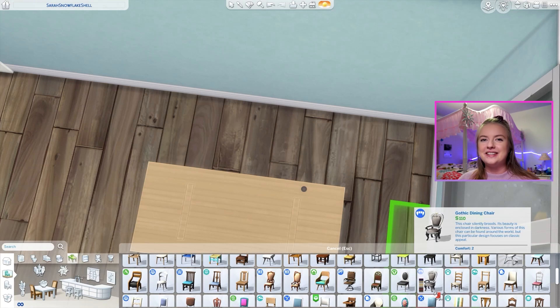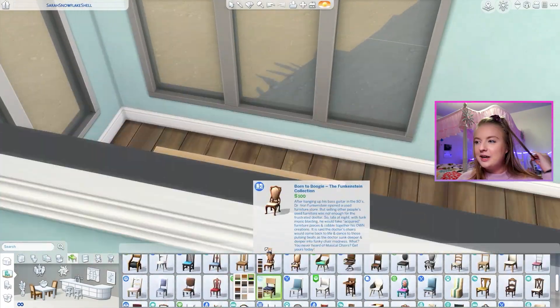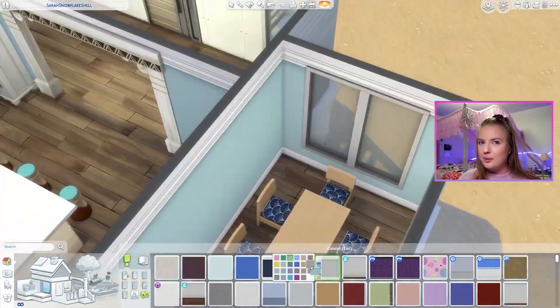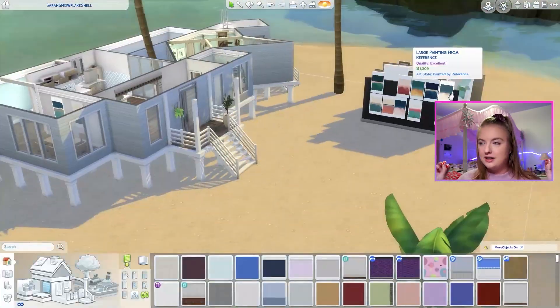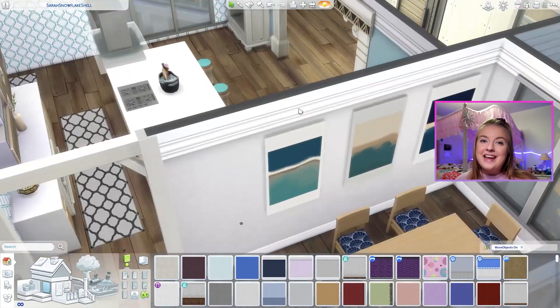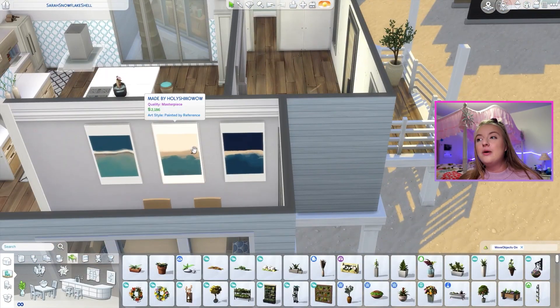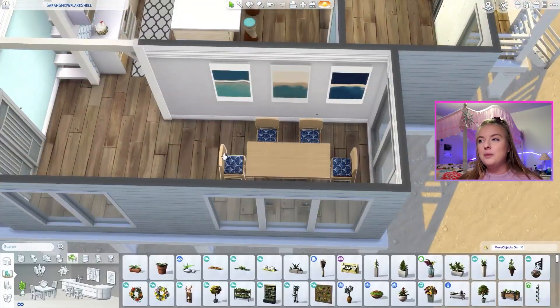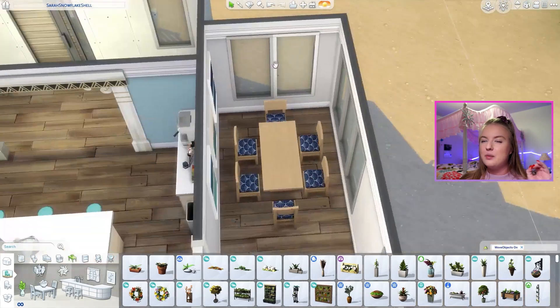I still think the worst thing was Stairgate. I will not live Stairgate down. I tried to build a cursed staircase I saw on Instagram and did it the best I could in The Sims, but it wasn't exactly perfect. People were screaming, shaking, crying. And I was just like, I'm literally right and you're literally wrong. It turns out there was a way to do it differently, but it looked worse in The Sims and wasn't a perfect match to real life either.